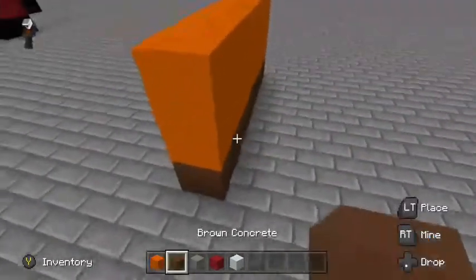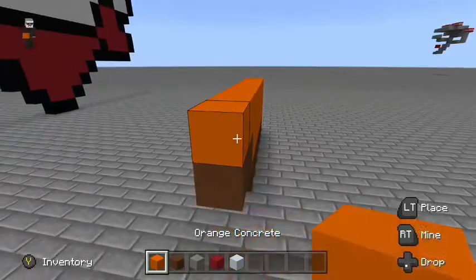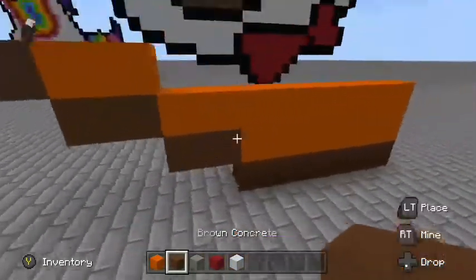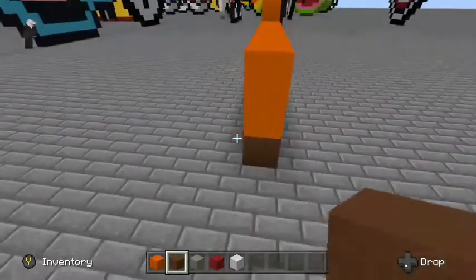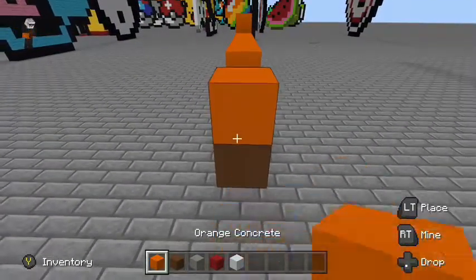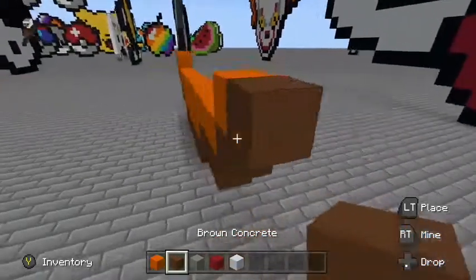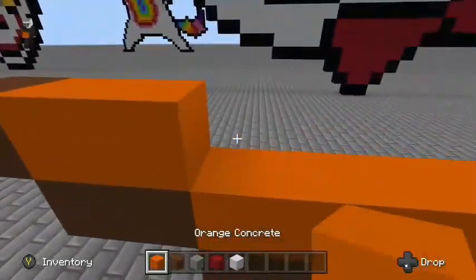You want to build two to the side, build the orange, build two to the side, build some orange, then one brown block. On this side you want to go one, two, three orange, then one orange, one.